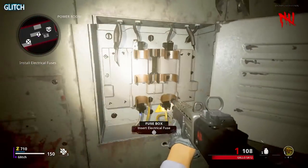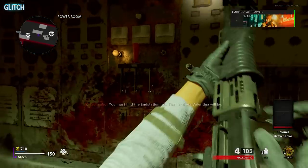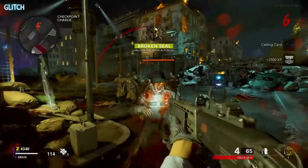This is how to solo complete the main easter egg on the Cold War Zombies map Mauer der Toten. The first thing you'll need to do is turn on power and activate Pack-a-Punch. This can easily be done by following the indicated hints on screen.